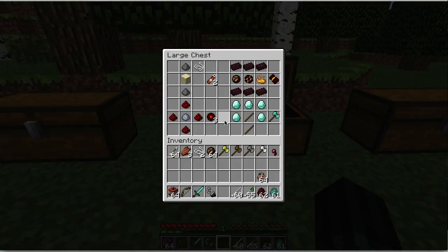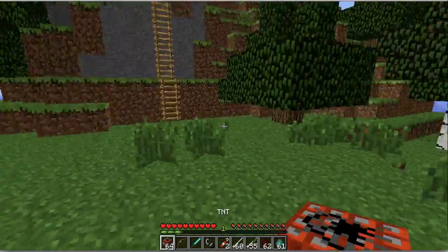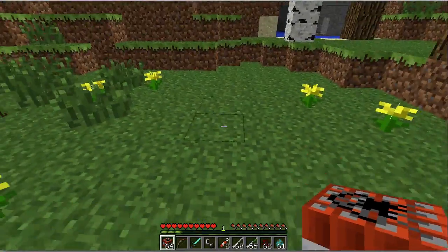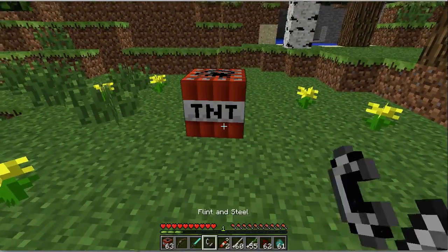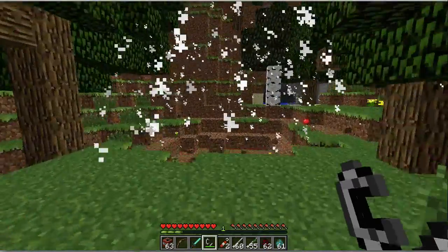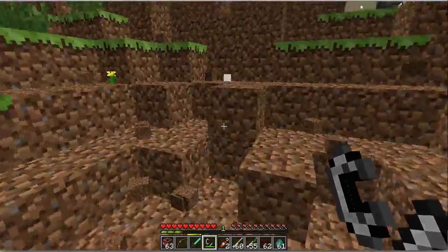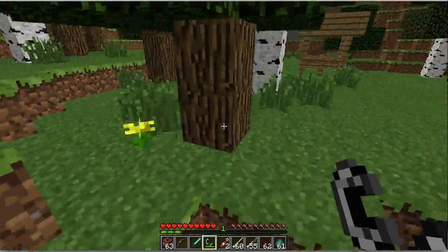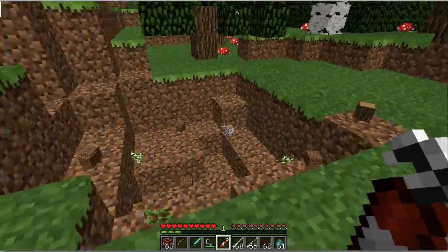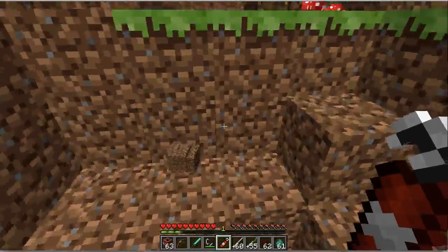Now let's test out dynamite. To craft this, you need sand, gunpowder, and string. It does around half the damage of TNT, as you will see. Let's put it out in a safe place here. This is a crater created by TNT. And now you will see the effect of dynamite — it creates a smaller crater, around the size of a creeper crater.